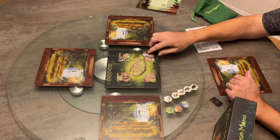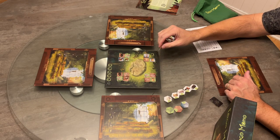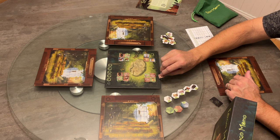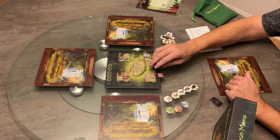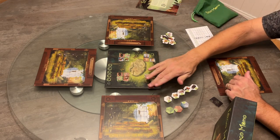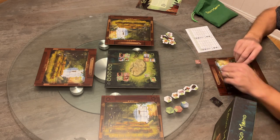For example, I'm going to take this brown rabbit and it moves clockwise to this area of the forest. Then I grab all brown tiles — which just happen to be rabbits, but they don't have to be — and place them on my picture board. You can put these tiles anywhere you like on your picture board as long as they are as far left as possible.